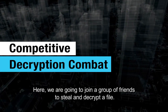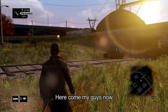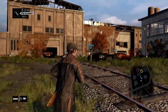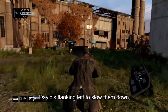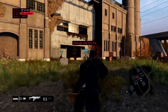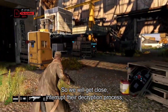Now we're going to join a group of friends to steal and decrypt a file, but that won't be easy because we're not the only team looking for it. Here come my guys now. We're going to have to storm this building to get the file, and there's the other team. David's flanking left to slow them down and we're heading right. They managed to pick up the file before us, but decrypting it takes time. So we're going to get close and interrupt the decryption process.